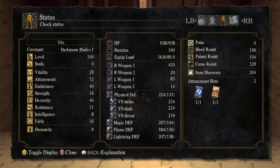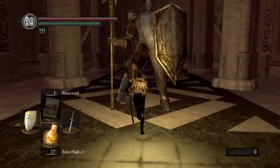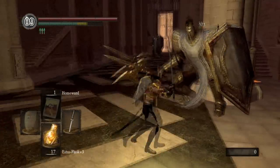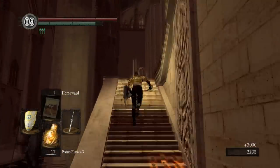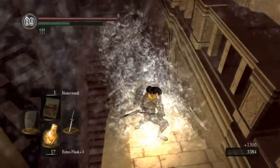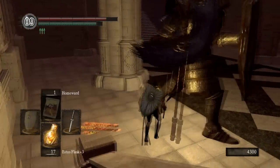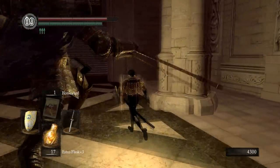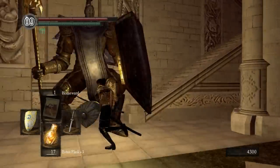Alright, here we are in Anor Londo. You just need 14 strength to wield it one-handed, but it doesn't scale at all with strength, so it's not a quality weapon — straight dex scaling. You can see the two-handed damage is just quick in those three hits. This knight up here is not going to last long. There's a rolling two-handed followed by just one two-handed R1. This is just a regular R1 — you can see how quick the attacks land.